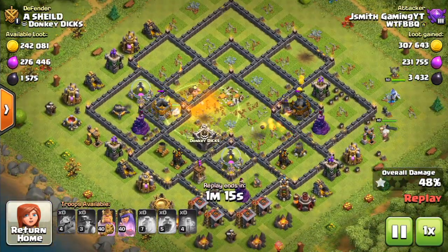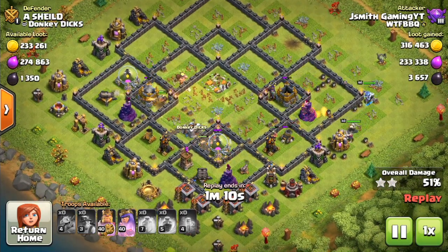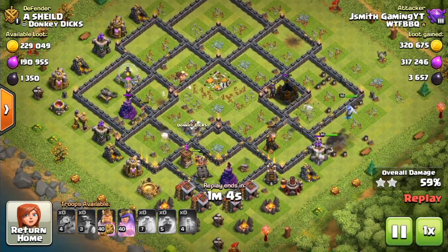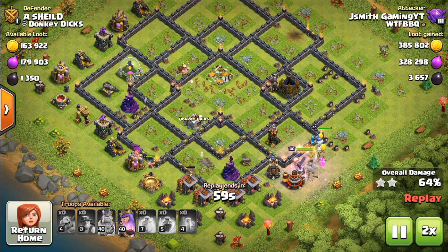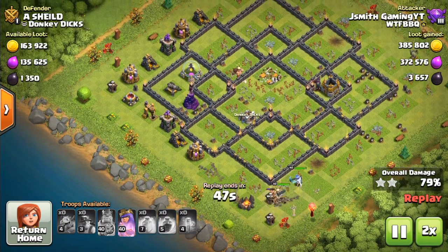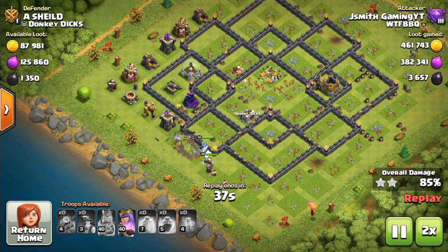Those are the three main steps, and right now I'm actually deploying my heroes. Without the heroes, I basically went through the base pretty easily, but the heroes are just going to make this much cleaner and guide the miners throughout the base even more. You really don't even need heroes — it just makes the raid so much cleaner. I've already got a ton of loot, and the miners are going to go ahead and clean up the rest of this base. That is a GG for some pretty good loot.